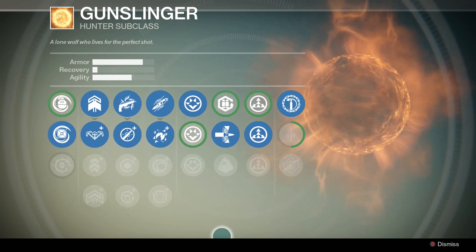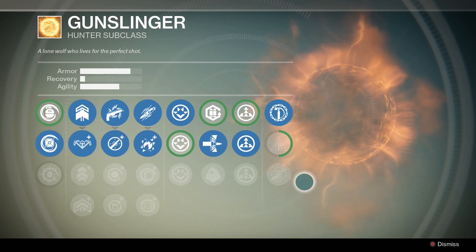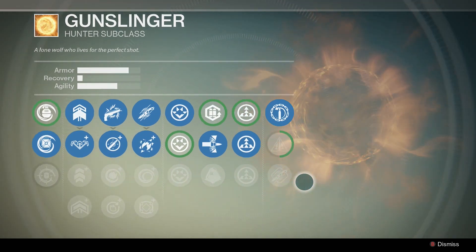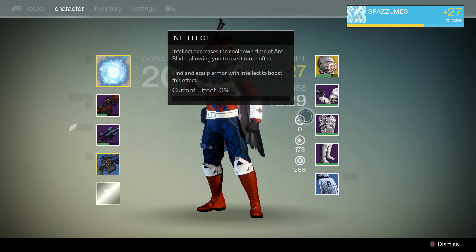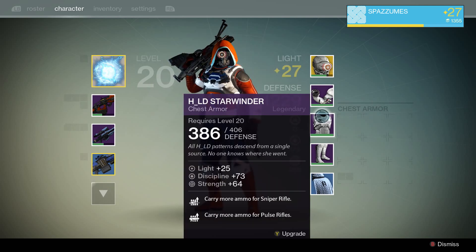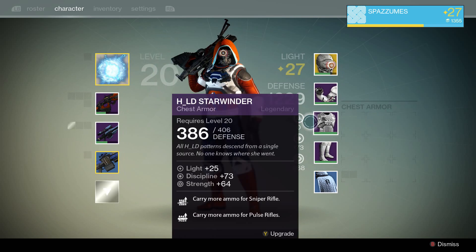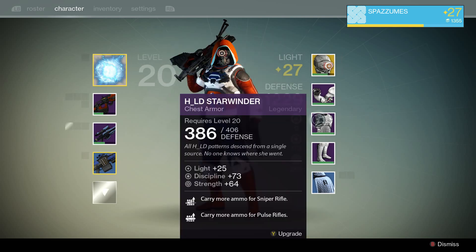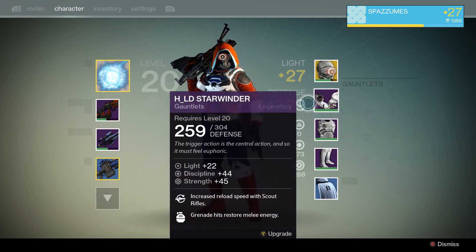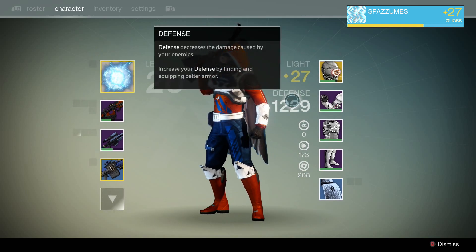One quick tip before I go: to increase your super ability recharge, upgrade your intellect. I have zero right now because I don't care about my super, but if you get a lot of intellect your super will come back faster. Also, I know this is a Hunter video, but if you're a Titan there's either a perk, armor, or weapon that will give you an extra Golden Gun bullet — so that's something to think about. Anyways guys, it's been your boy Spaz.